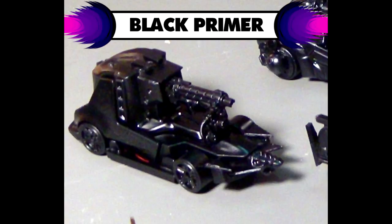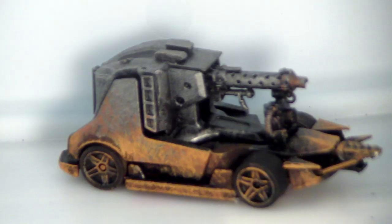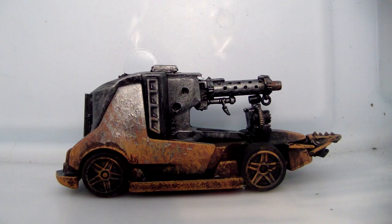After that, I'm just going to hit it with some black primer. I'm going to dry brush on some silver metal paint — I do that with a makeup brush, a nice large one — and then I'm going to hit it with some rust effects. Some Typhus Corrosion in the wheel wells and along the bottom to really sell that sort of rust and decay.